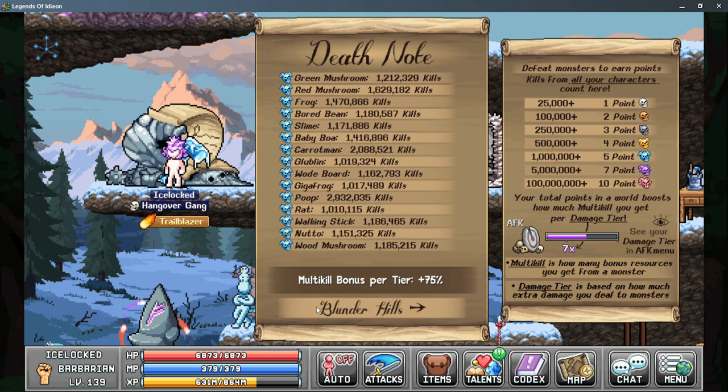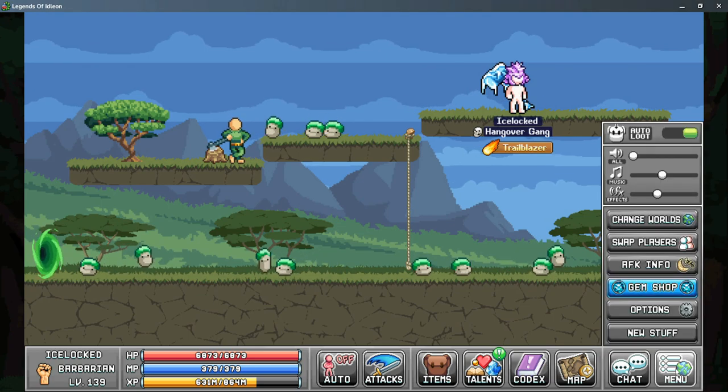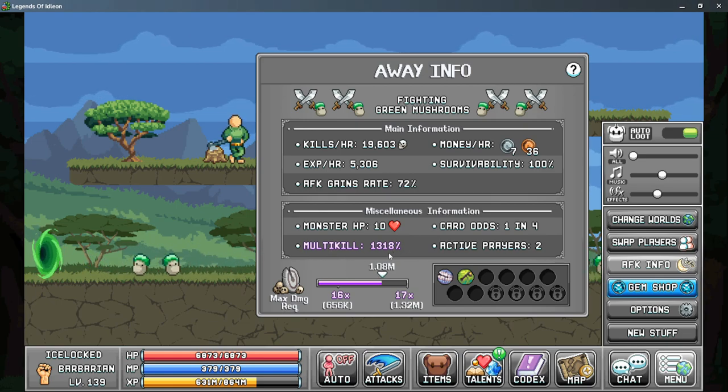Taking a look at World 1, we're going to look at spores, or the green mushrooms, and I currently have 75% multi-kill per tier. Let's head over there. Here we are at spores — let's take a look in the AFK menu, and there are a couple pieces of information that are important here.